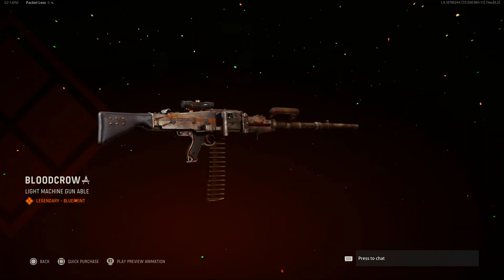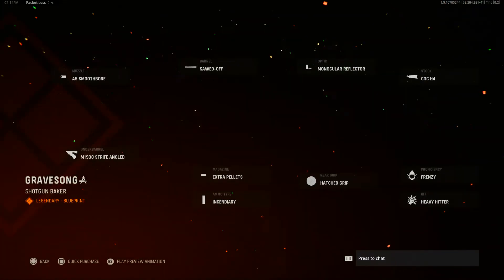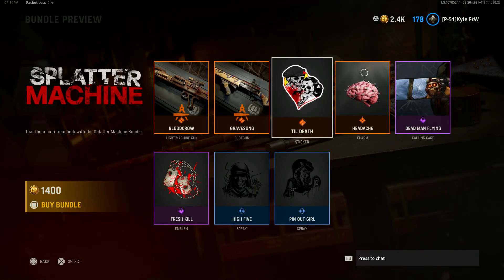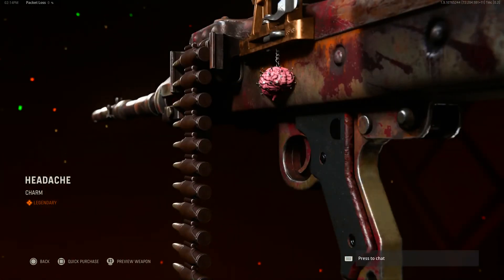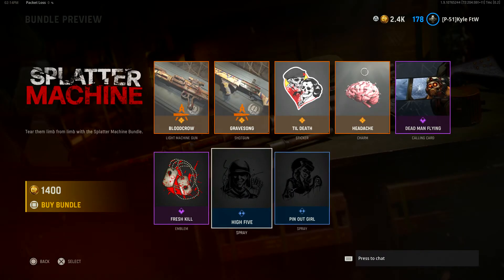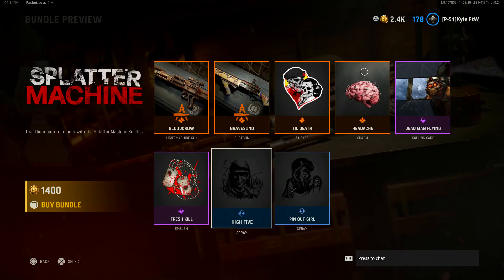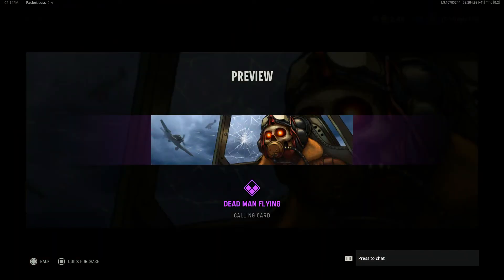The bundle has the Blood Crow blueprint for the MG42, which you can see right here. Then we have the Gravesong blueprint for the Combat Shotgun, the Till Death sticker, the Headache weapon charm, the Dead Man Flying calling card, the Fresh Kill emblem, and then finally two sprays: the High Five and the Pin Out Girl.